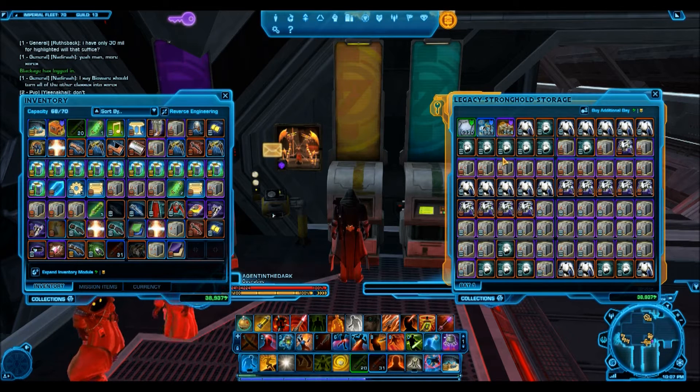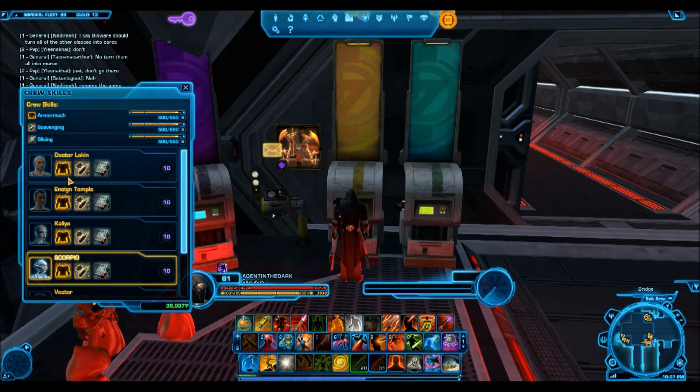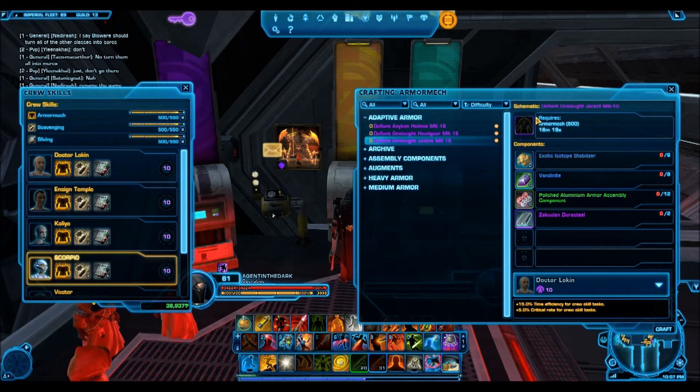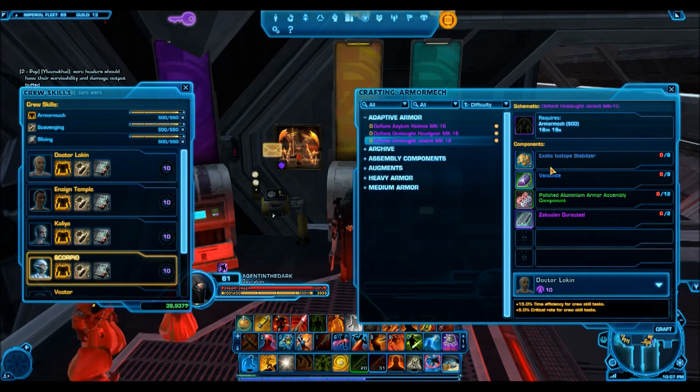I'm assuming you're not an avid crafter and you just want to make credits. Let me start off by saying that in my opinion, in this game, crafting is dead in terms of making a lot of credits. The primary reason for that is the items you can craft — for example, all the items you spend to make something, you could sell each of those individual components and make more credits than you'd get selling the crafted item on the GTN.